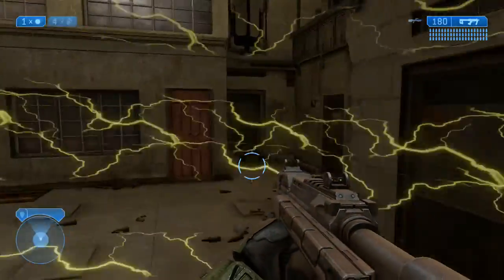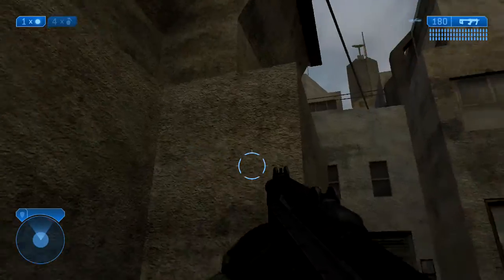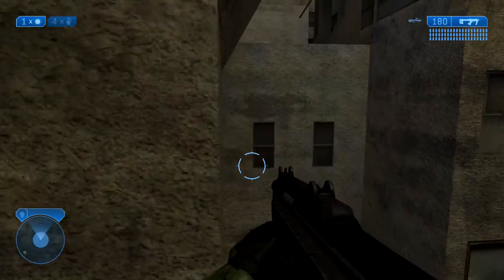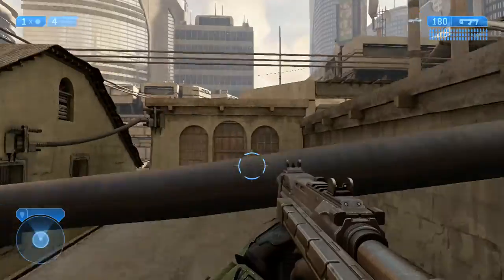It's called the Rex Achievement. What you do is you're going to want to go to normal graphics because it's not going to work otherwise. So go to normal graphics, jump up here — it might take a little track. You see that ledge right there? You're going to want to jump over there. Jump on that ledge.